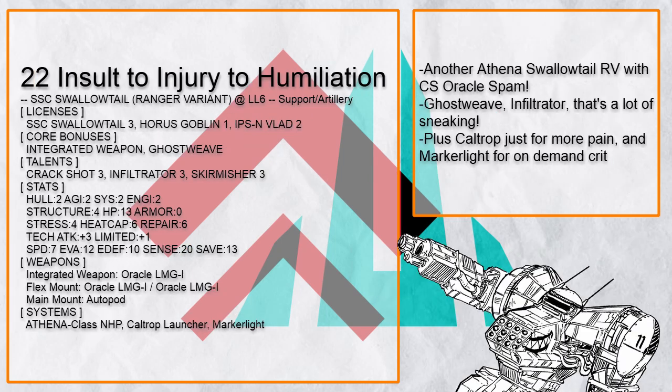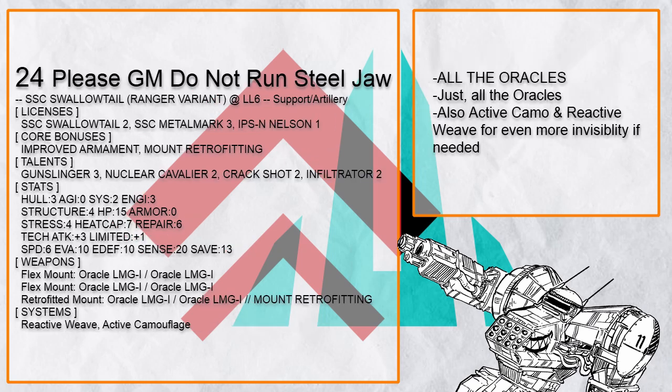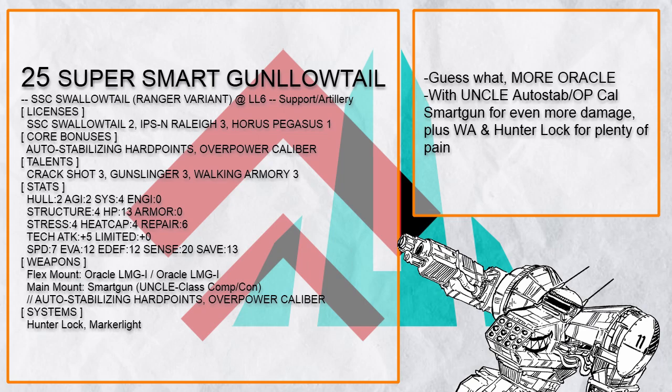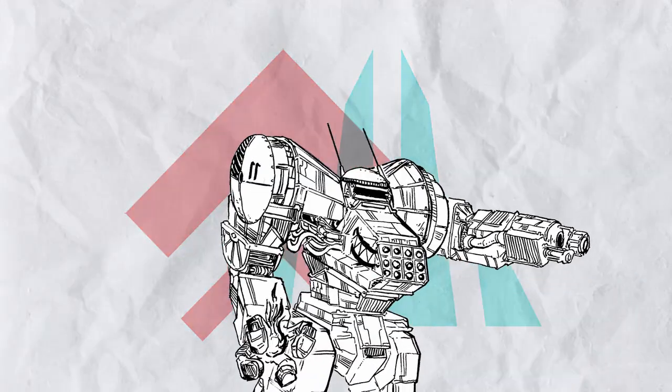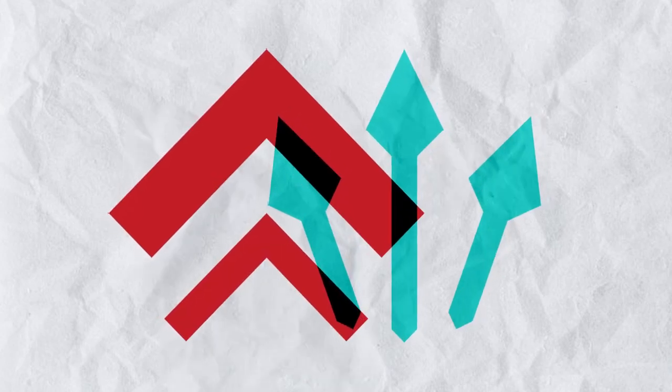And that's all for the Support Artillery Swallowtail RV builds, which can certainly poke quite painfully at a distance while still providing plenty of support and mobility to allies. With its core passive preferring it to stick close to cover, it's no wonder there are plenty of artillery builds for it. Next up: the Support Striker builds.